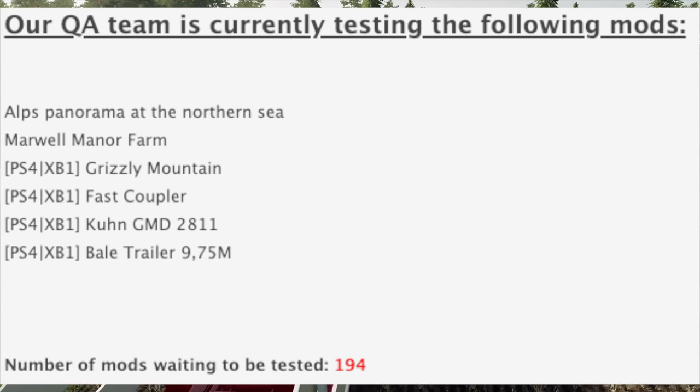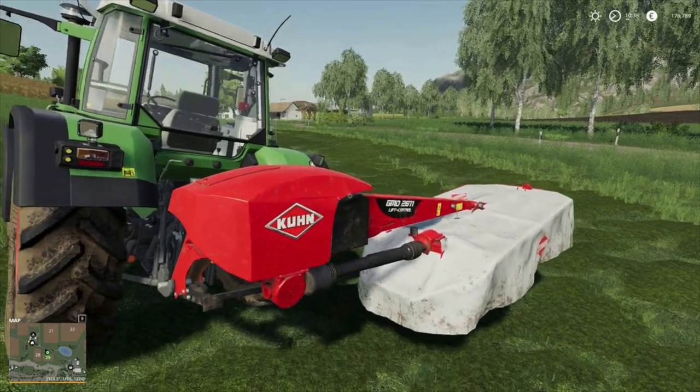We also have the Coon GMD 2811. As I mentioned in the previous video, this is a mower. We already have a larger version — I believe it's the 4411 — but this is the 2811, so I'm guessing there's going to be some differences in size. I think that's going to be the only difference here.